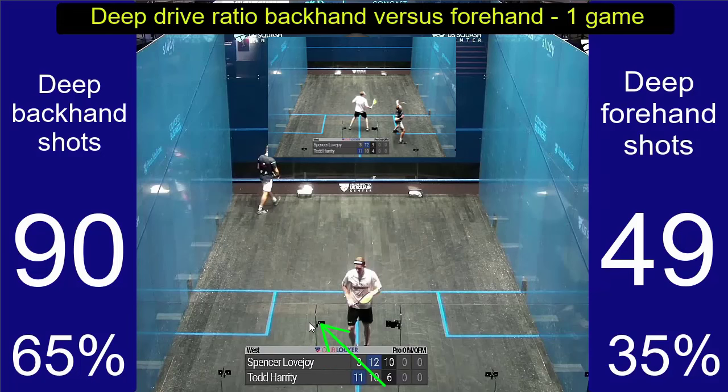A suggestion would be: any ball that lands short, you can potentially go cross court on, or a volley you can go cross court on. Wide shots off the back wall, if they come a long way off, you can then go cross court. But generally anything that's relatively tight or deep, you'll go down the wall. You should only attack cross court from the backhand side on a short shot. From the forehand side it becomes a lot different — you can actually go cross court off the back wall when the ball comes off enough that you can get behind it.